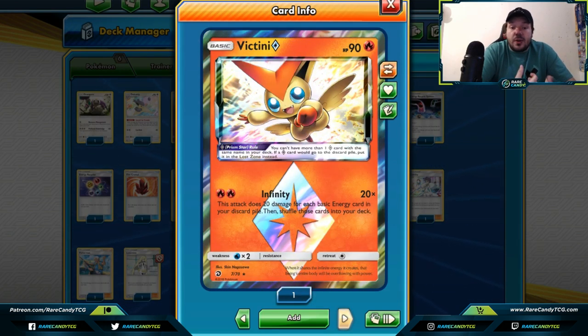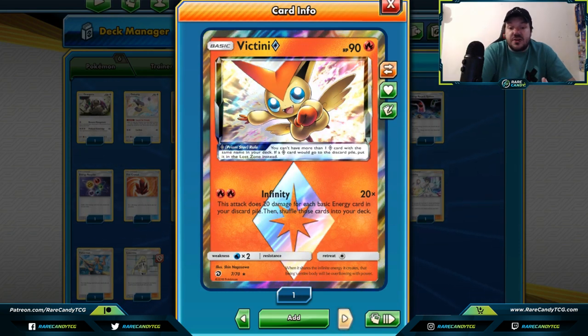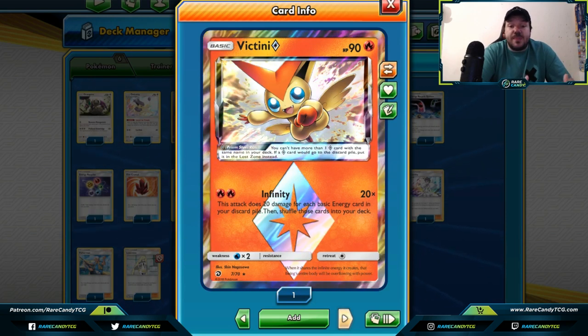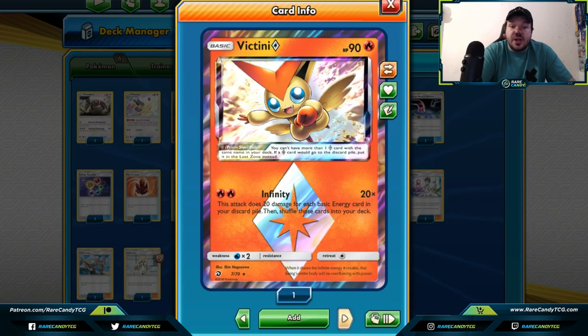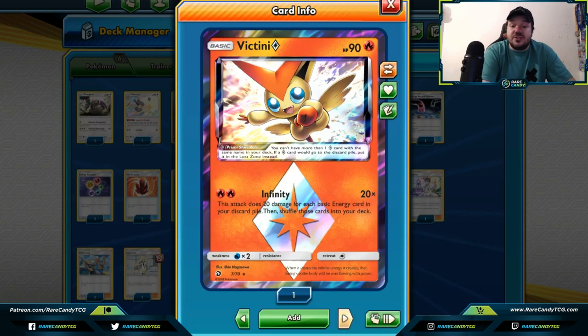Victini Prism Star — while it seems like Infinity is going to be doing a lot of extra damage for all the basic energy cards in your discard pile, it actually shuffles those cards back into your deck. There aren't a lot of great ways to get energy cards back from your discard pile, so if your deck runs through a lot of energies, Victini can get a big attack off and get those energies back into your deck.